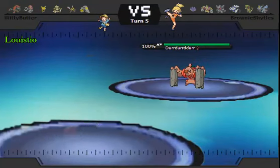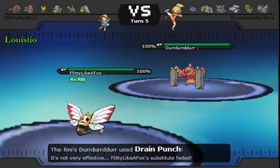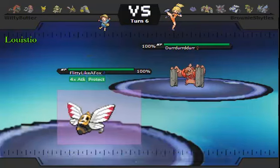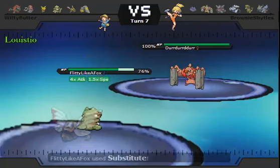Obviously, the only way you can really use a Pichu in this is if you give it stats for days. And the best way to do that is Smeargol. We had an interesting little spore exchange where we used Lum berries. It was nice sharing that with him.